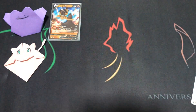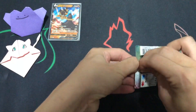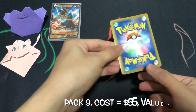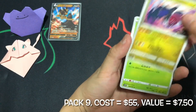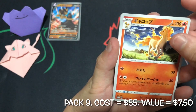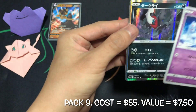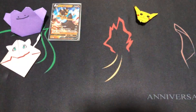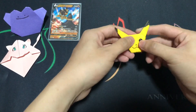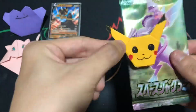No hits again. No hits again. Yet another holo rare foil card. We are at about one third of the box. Come on, Pikachu.